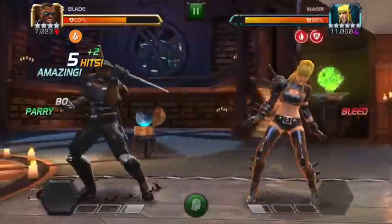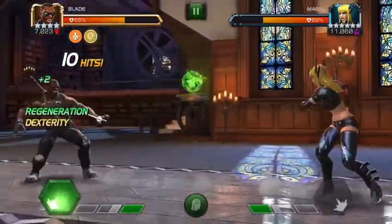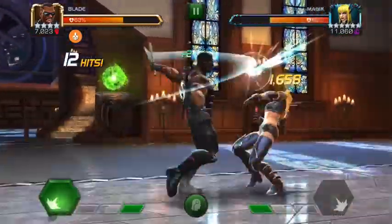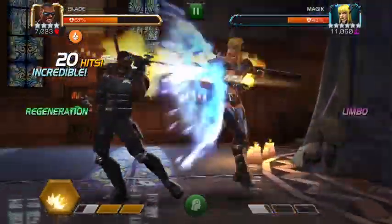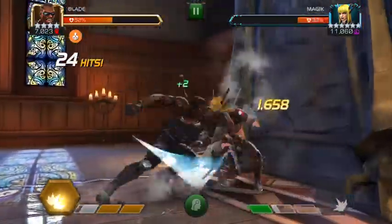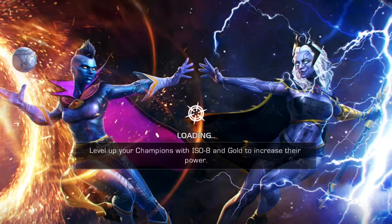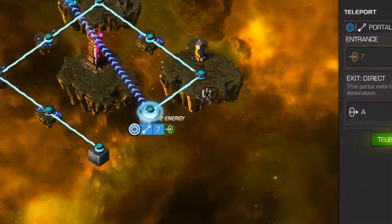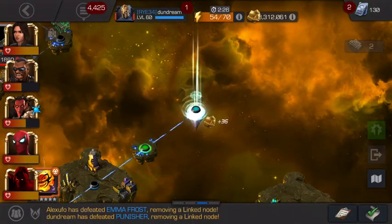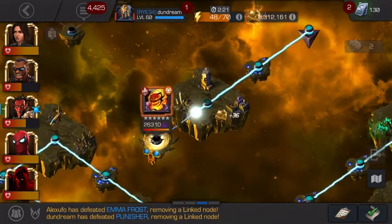Particularly in Chapter 2, I think this synergy is probably going to be one of the most useful things for you if you're running only four-stars. If you're running five-stars it probably won't matter too much who you use, because I feel like these monthly quests are getting easier and easier. Even since I've been doing the four-star challenge I've noticed the difficulties have been coming down, so I definitely think there's room for another difficulty tier on top of Uncollected.